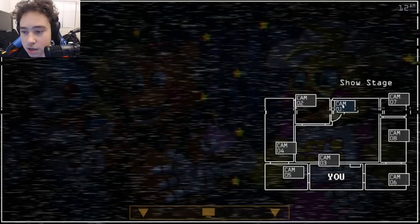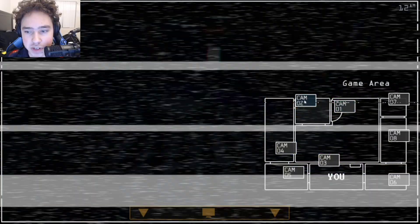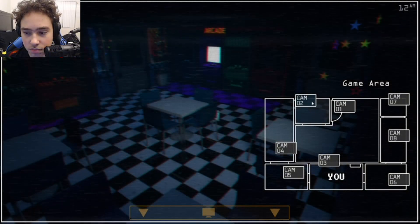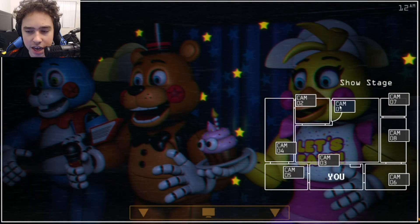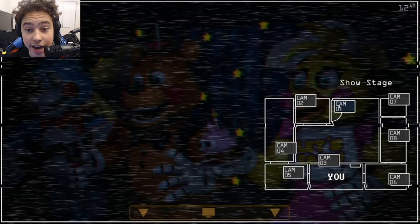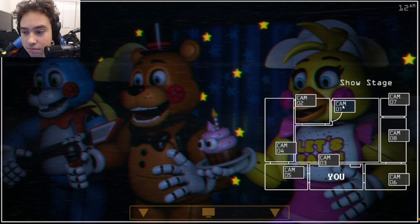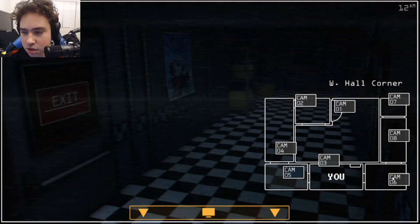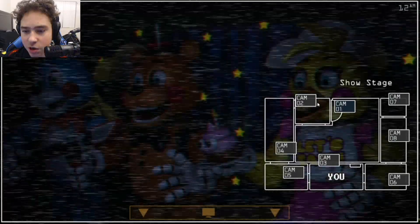And Bonnie — we're going to have to do something about Bonnie to at least get past the first night. Now we know what we need to do for Chica. And hopefully it's the same thing for Bonnie, because if it is, then that would be good. So once it's rebooted, we check on him again and he should be gone.